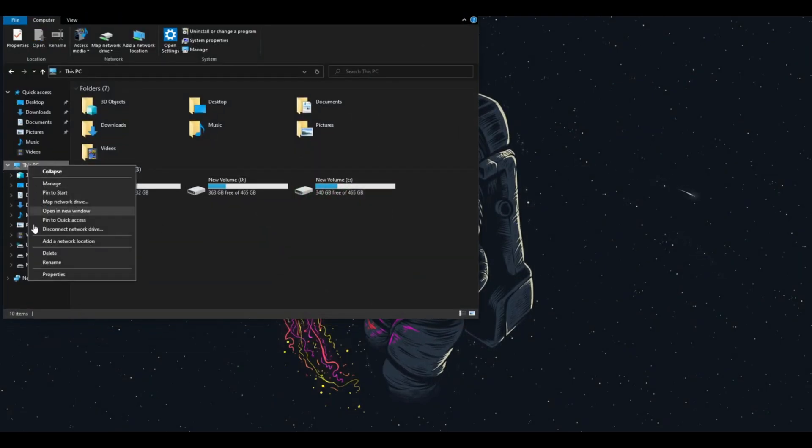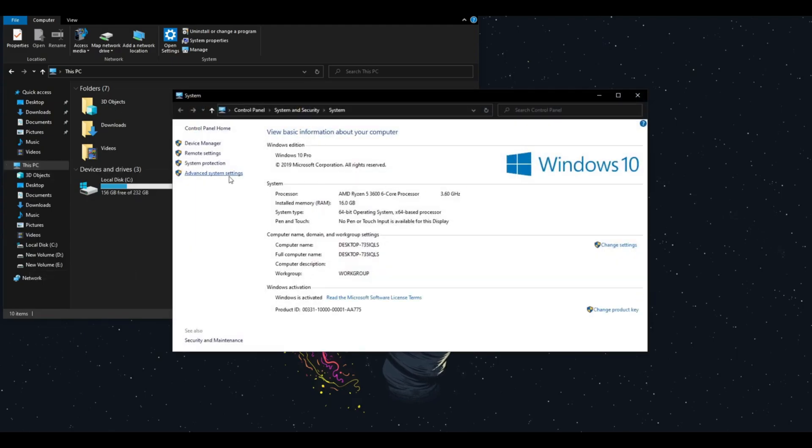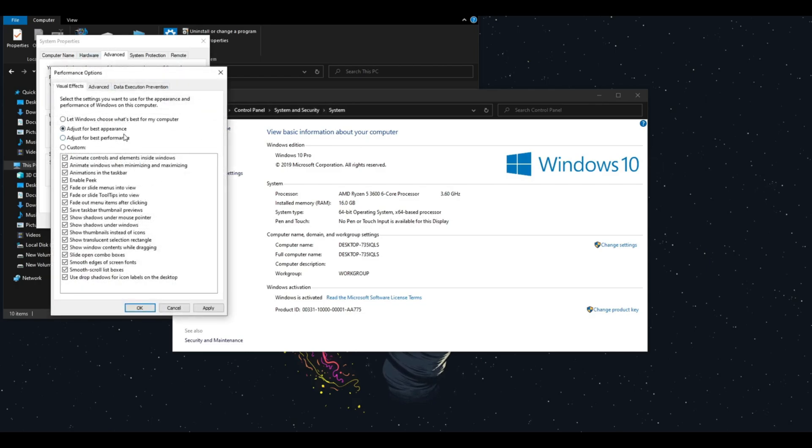Next, go to File Explorer, right-click on This PC, and click Properties. Then head to Advanced System Settings, go to the Advanced tab, and under Performance click Settings. Once there, click Adjust for Best Performance, then make sure to check Smooth Edges of Screen Fonts — your text will look really bad without it. The other visual effects aren't needed and do lower performance slightly. Click Apply and OK.